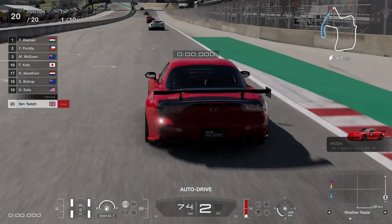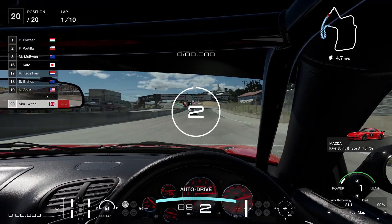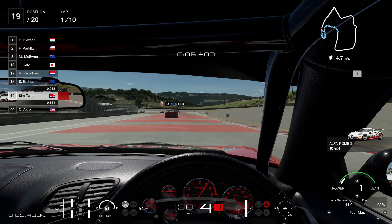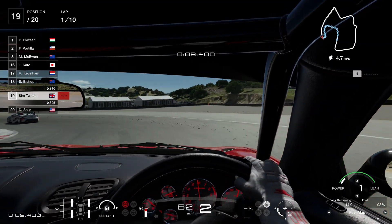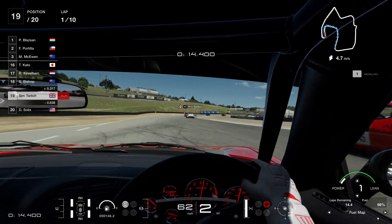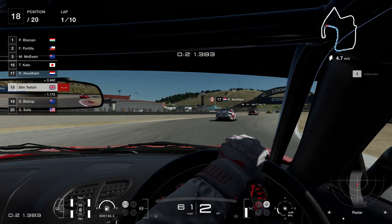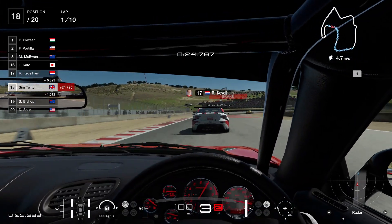And then again, Laguna Seca is a track that this car shouldn't really suit. This is a far more handling-intensive track — lots of long corners — that'll make your life difficult. Not really something that a power build would suit. So, 10 laps at Laguna, and we've got plenty of fuel. As soon as I saw how the fuel was ticking over, I don't think I looked at it after that, at least not for a while.